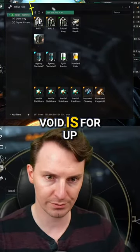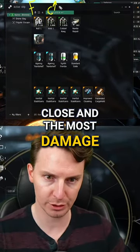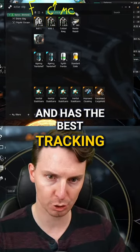Null is for far away. Void is for up close and does the most damage. Antimatter is for medium range and has the best tracking.